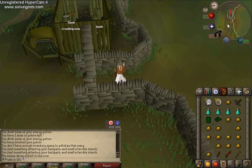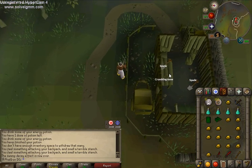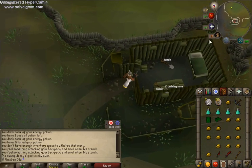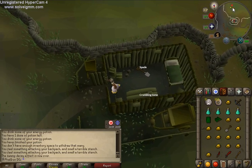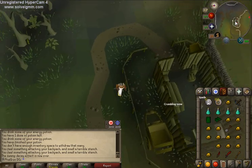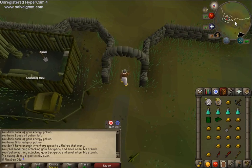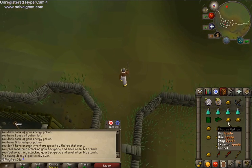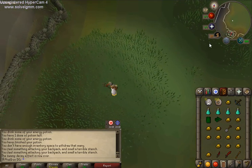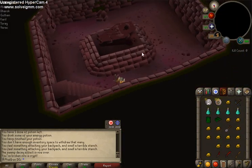Now, if you forgot your Spade or decided not to bring one because you knew the ghost was going to rot your food, there are two spades located in the shed here. I'd like to start off with Dharok, who is on the most northeast hill. Once you have your Spade, go on top of the hill, get your prayer ready — I suggest Quick Prayers, which I already have activated.